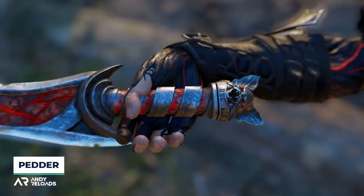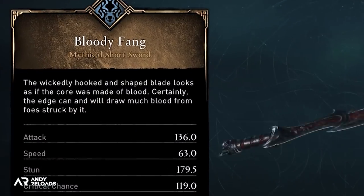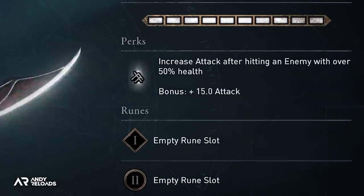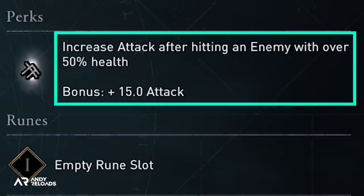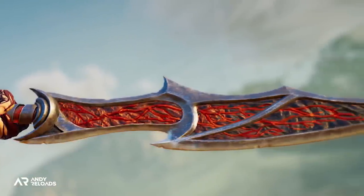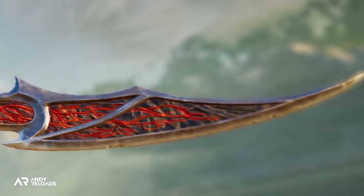We've got a one-handed sword which is most certainly adding to those vampire undertones, as it's described as being made of blood and it's actually called the Bloody Fang, so definitely cementing the whole vampire aspect here. When it comes to stats, your attack increases by 15 after hitting an enemy when they've got over 50% health, so you're going to get a slight attack buff. I predominantly think this weapon is going to be a good transmog option for those who are all about that Dracula aesthetic.